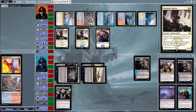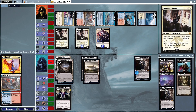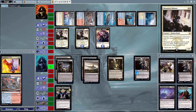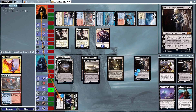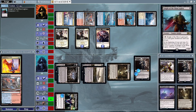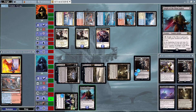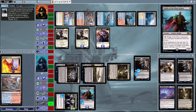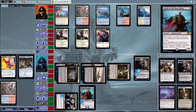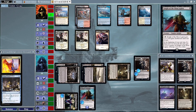We're going to use the treasures to cast the other Monastery Mentor — this can get out of hand pretty quickly. Kalitas does attack, leaving them open, but they do get a Knight of the Ebon Legion entering the battlefield as a blocker, which also gets a counter.